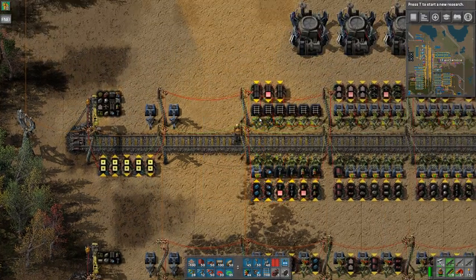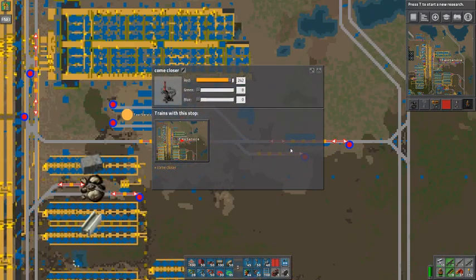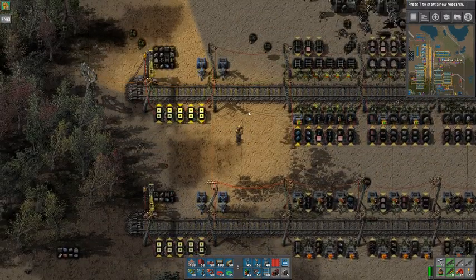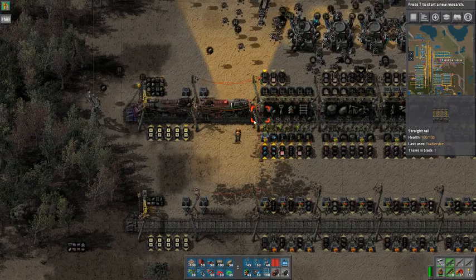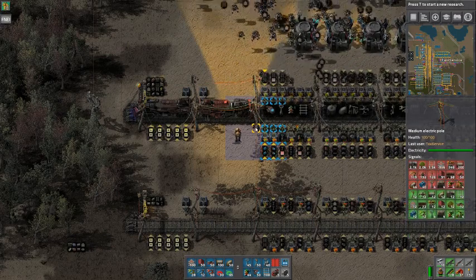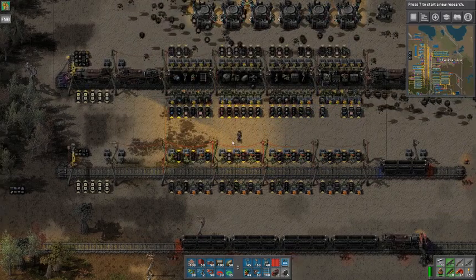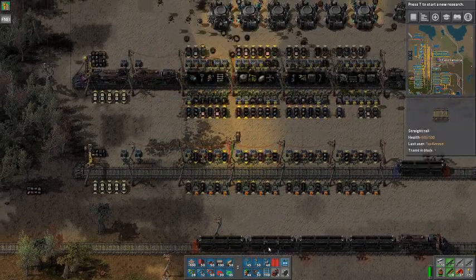The requests don't go down because there is no train, but as soon as we get the train here and set it to go to this station, the train will unload into the chests. As you can see, the red signals go down and disappear. When they disappear, it means that the train is full of that item. That's how to set up the thing with only the blueprints provided. But if you want to set up your own stations, keep watching.